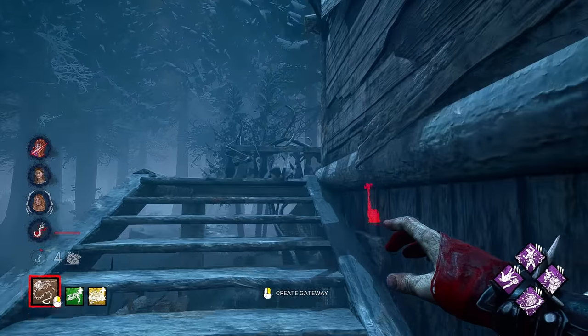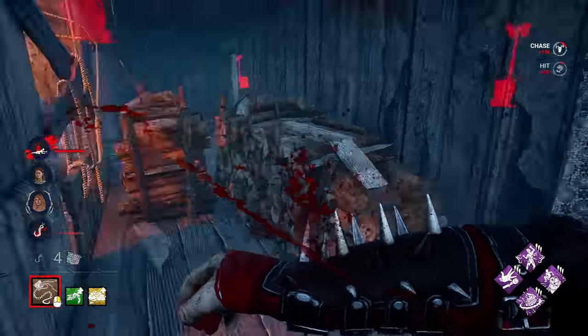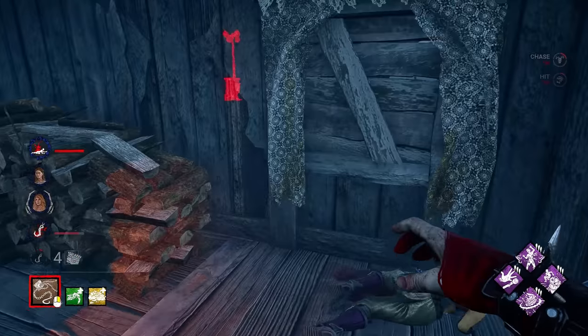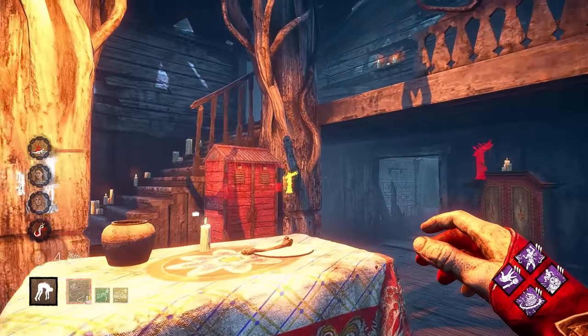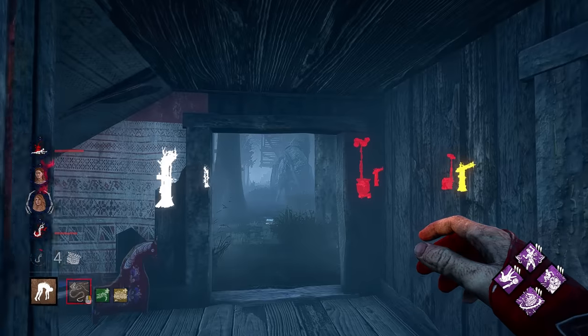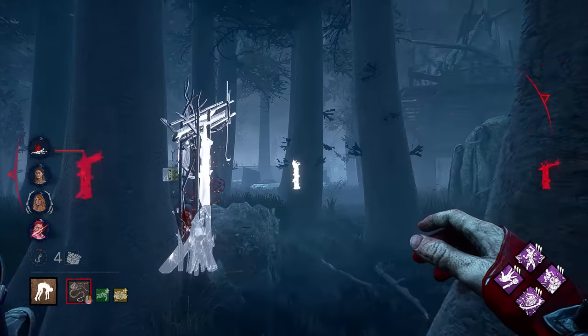What's nice about Franklin's in general is if you go against squads that have lots of medkits, Franklin's is a great counter to it. Of course, Swifts can always have people drop their items, but Franklin's gets tremendous value against medkit groups.